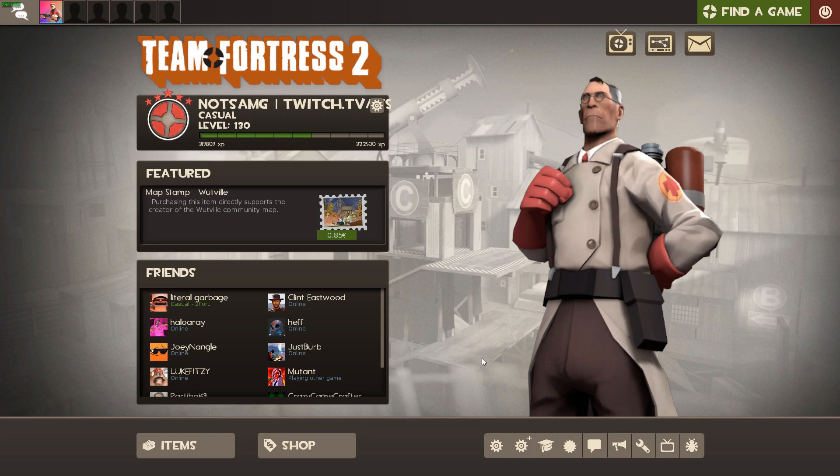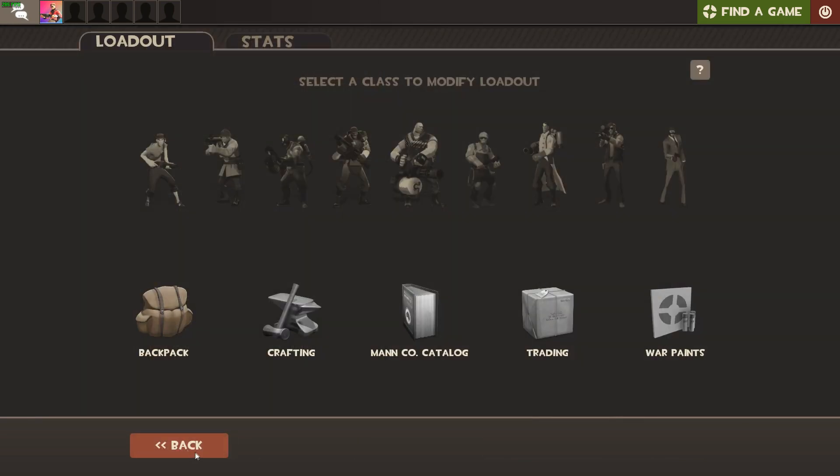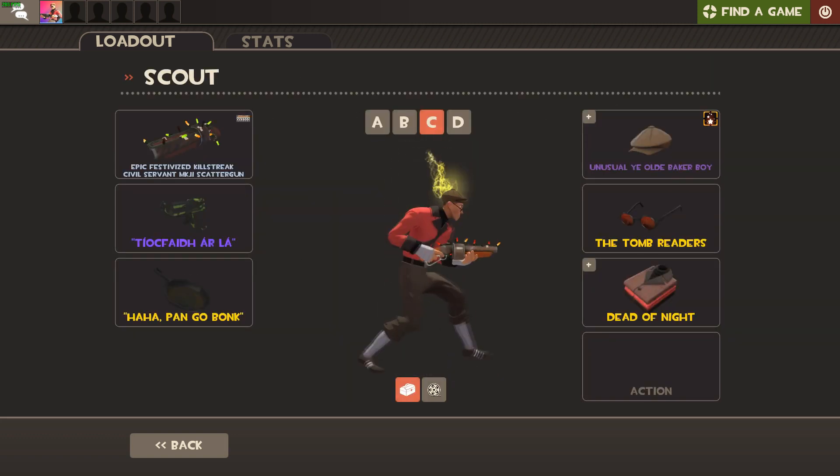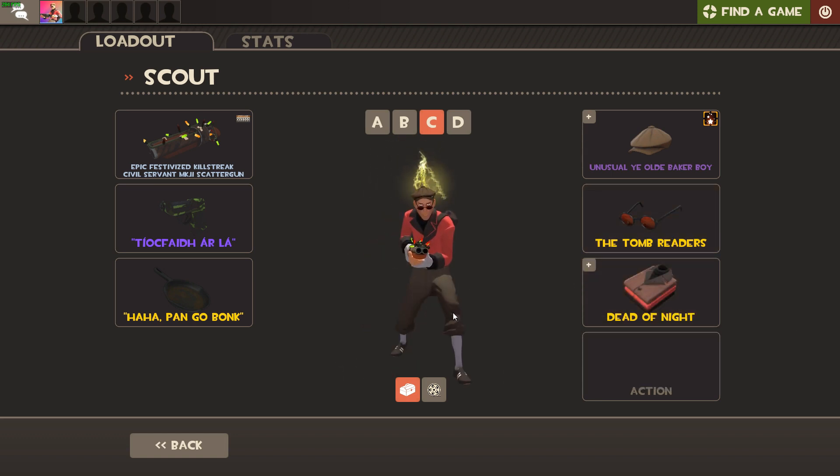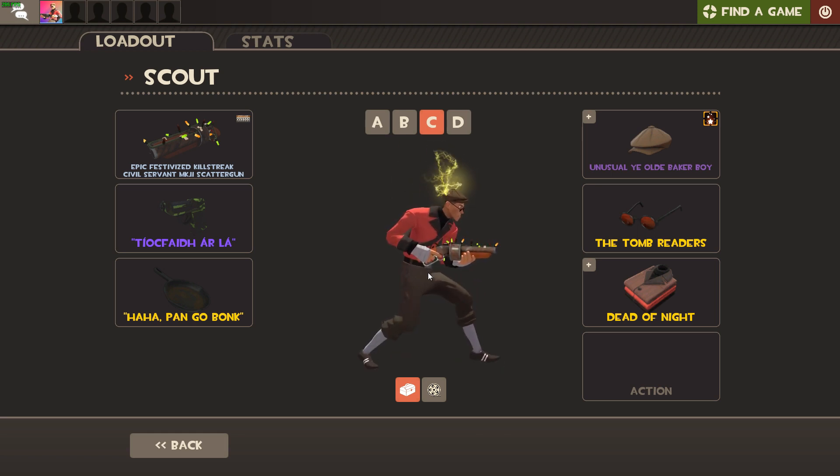This is the home screen of TF2. First thing I'll start off with is the loadouts. By going into Items, you'll see a list of all the classes. Clicking on any of the classes will show their current weapons and cosmetics. Cosmetics are items that serve no in-game purpose. They can be bought through the Mann Co store, and very certain hats can be unlocked with achievements. Moving on to the other side, there's weapons. Weapons are sorted by primary, secondary, and melee. Clicking on any of the slots will show all available weapons for that class's slot. New weapons can be bought in the Mann Co store, which I really wouldn't recommend, or through random drops.